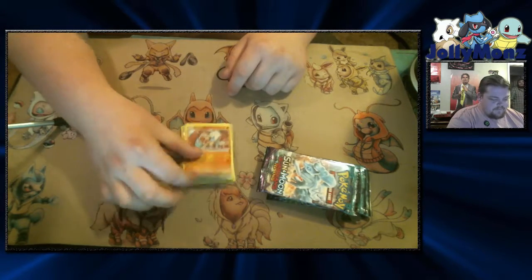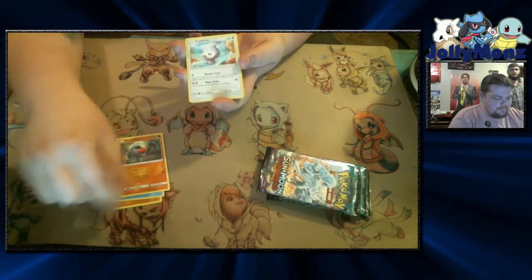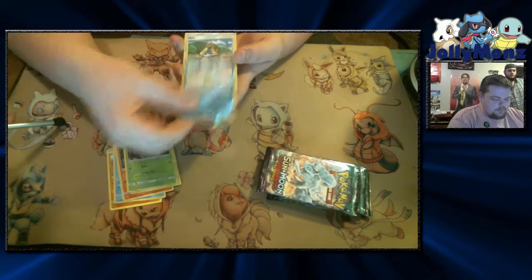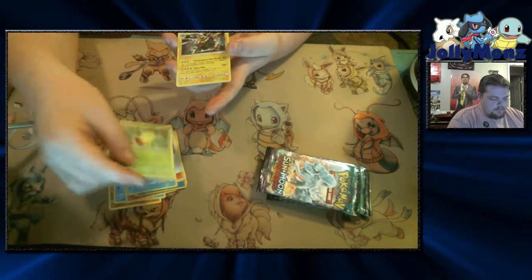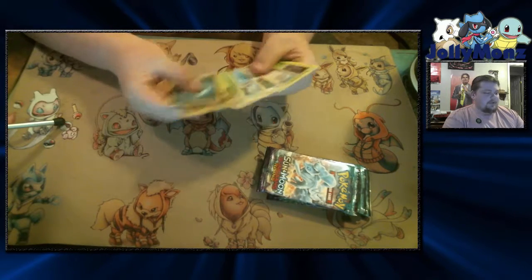Rockruff. Delibird. Nosepass. Castform. Phantump. Not terrible. Reverse Hollow Sandshrew. Hollow Glalie. Weeping Bell. And an Alolan Golem. Sad face. Not really anything worthwhile in that pack.